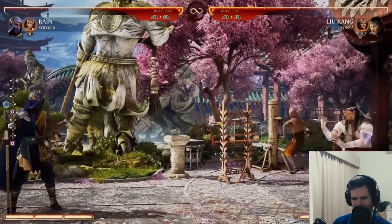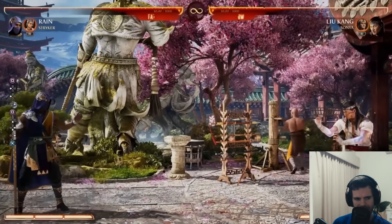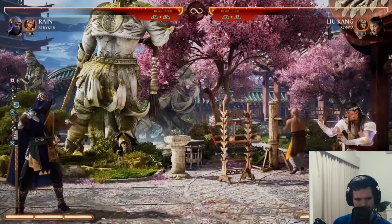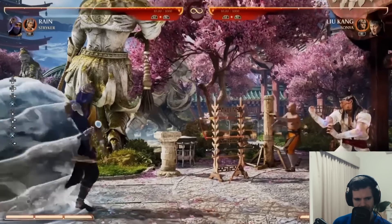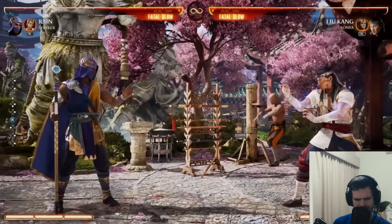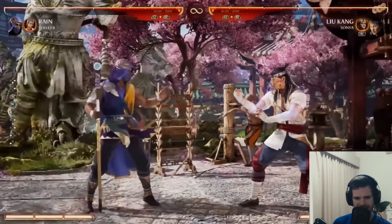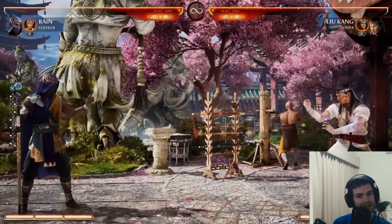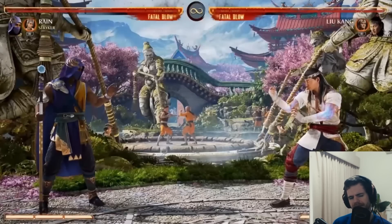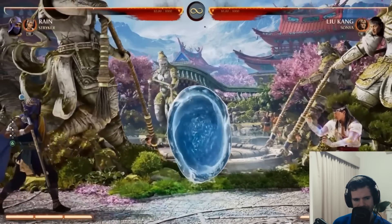I don't think zoning is going to be very strong in this game because we've seen Motaro and Sub-Zero cameo - that's like anti-zoning. It doesn't last very long though. The EX version doesn't last that long either. I don't know if that's going to be very good. The Sub-Zero cameo anti-zoning tool lasts much, much longer.